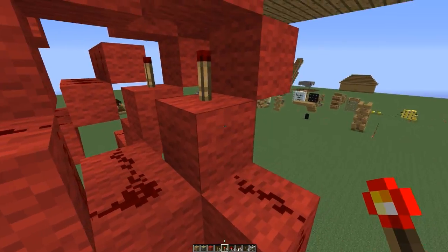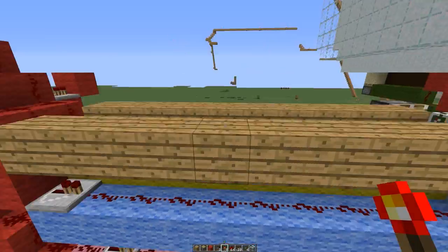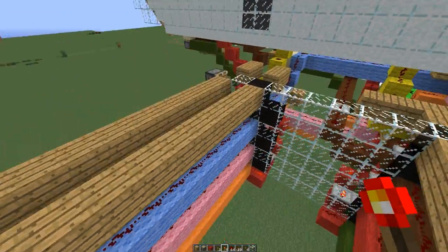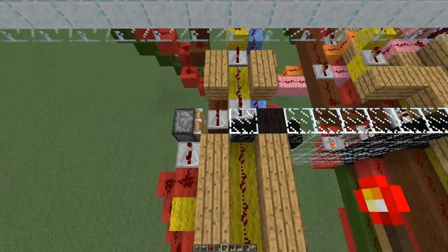Now the indicators that show whose turn it is sometimes don't work. As you can see here, that torch should be on. This server sometimes doesn't have its redstone torches work — we don't know why, but it's annoying. I wonder if anyone else has the same problem.